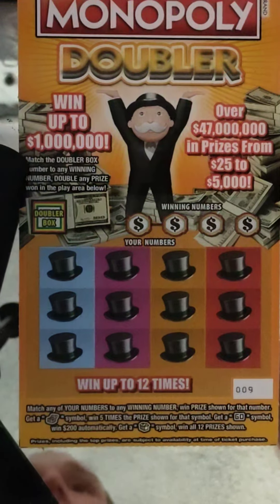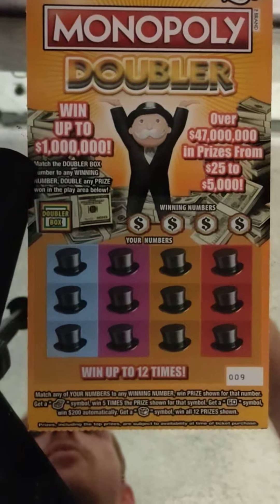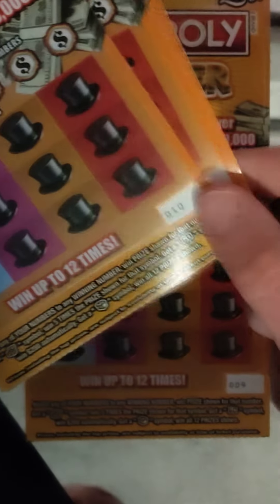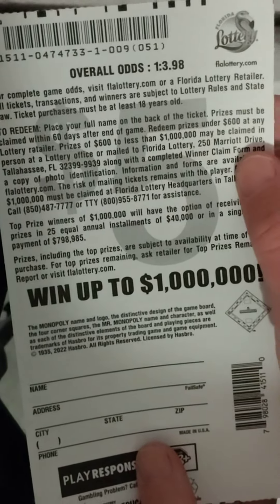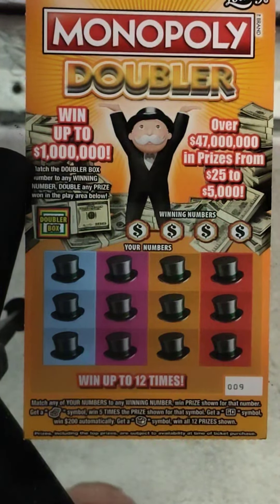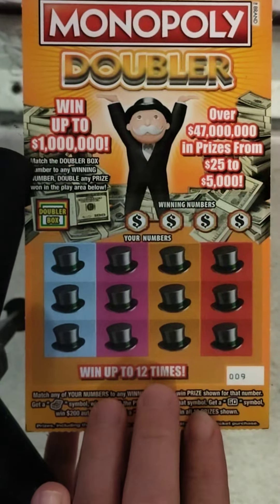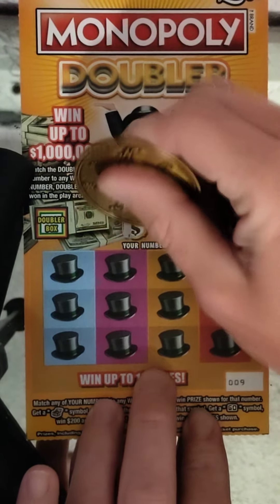What's going on guys, we have six of the five dollar Monopoly Doublers. I have tickets number nine all the way through 14, and the odds on this game is one in 3.98. Pack number one, and we have six of them, so this will be a $30 session. Let's see what we can do on this Monopoly Doubler. Go ahead and use Barry's coin. All right, let's go ahead and begin.